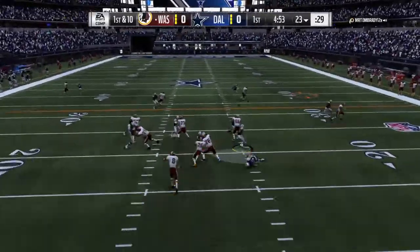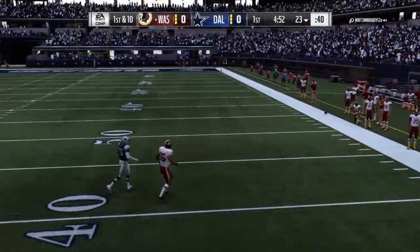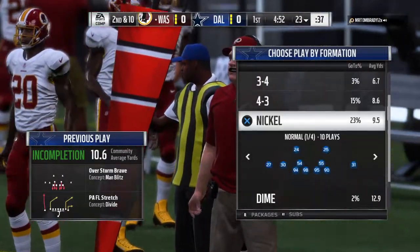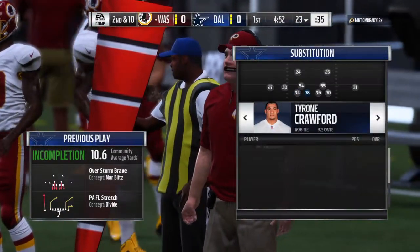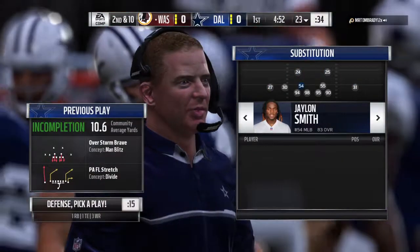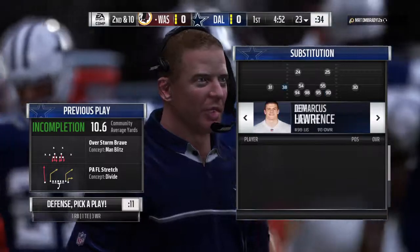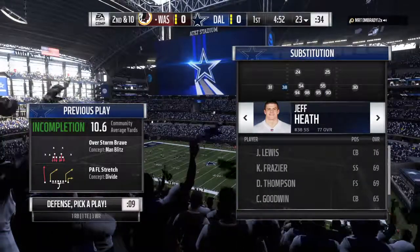They go play action here on first down. Pass incomplete — Jordan Reed was the intended target. That'll bring up second down. He's a little trigger-happy right there, and it turned into an ill-advised throw into their zone. Well, we know he has confidence — he'll throw it any place, any time, anywhere. That time it fell incomplete.